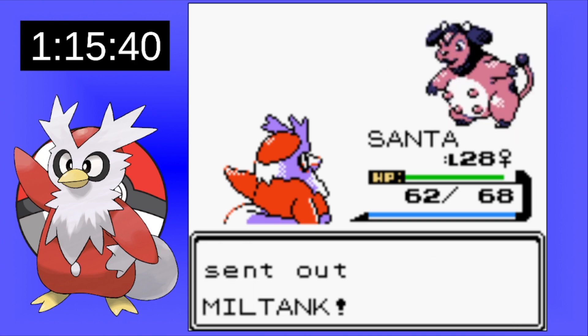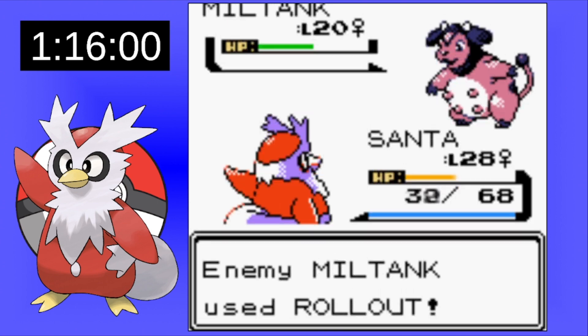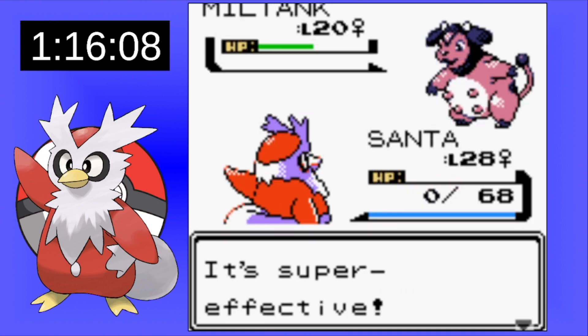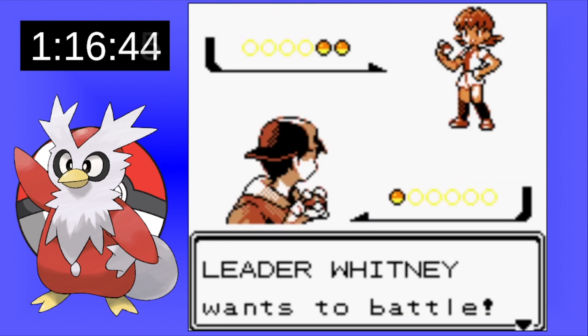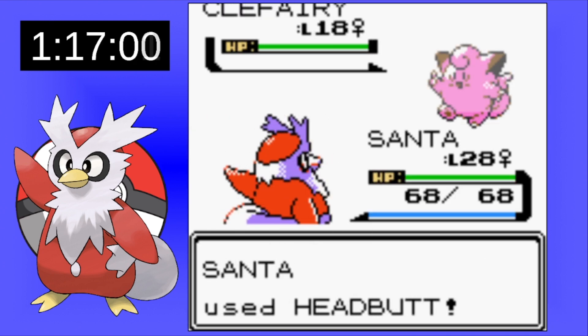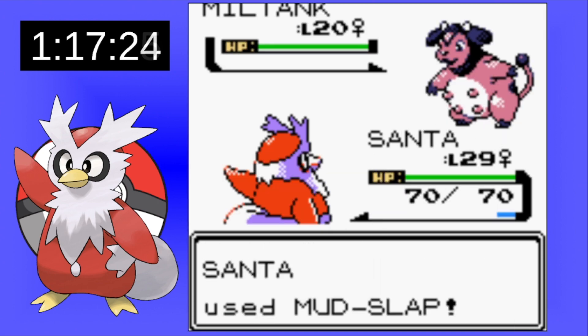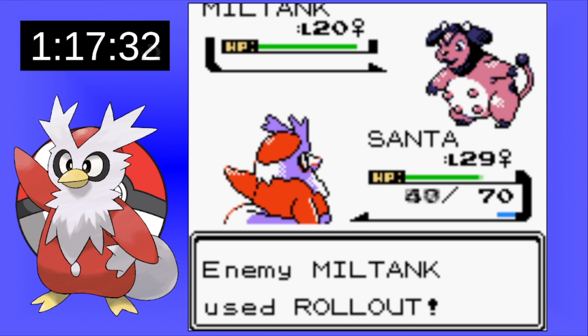Clefairy goes down super easy, but now it's time for the Miltank. I go for some Headbutts hoping for a flinch, but Rollout finishes us off. On the second attempt I switch it up and use Mud Slap to try to lower its accuracy. Clefairy goes down pretty easy, and now it's time to test out the Mud Slap tactic. Unfortunately Rollout looks like it's going to be hitting us — but it misses, so I'm feeling good.